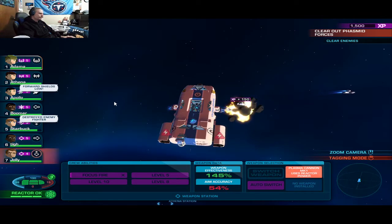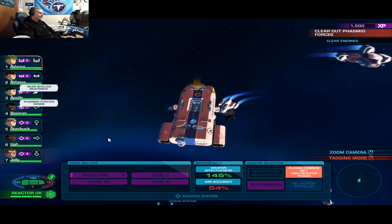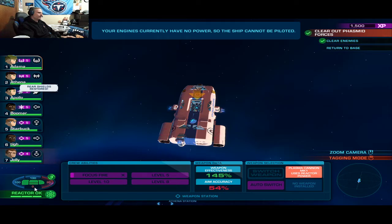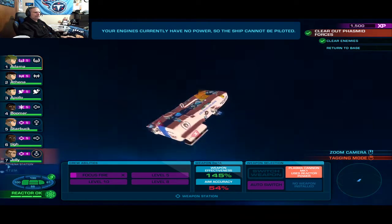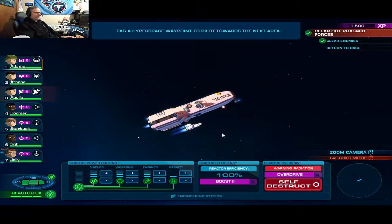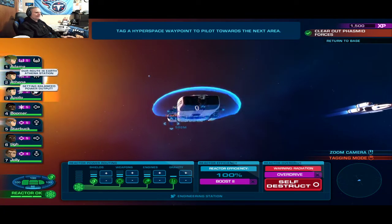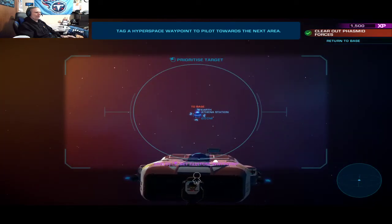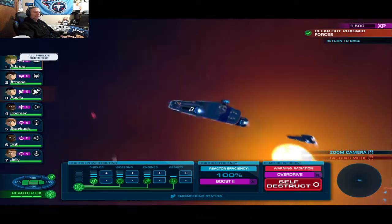Shields are holding up better. We lost our shield — I think it's opposite on this little gauge here. Anyway, our shields are recharging. I think that's it — we cleared enemies. Return to base. That's it? It's got to be more. Give me a little bit something more. Can I go anywhere else? I don't think so.